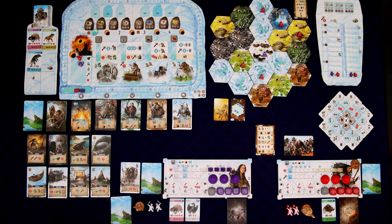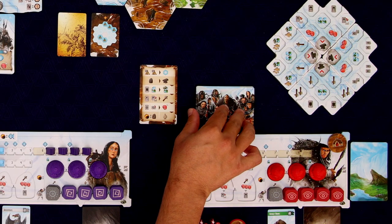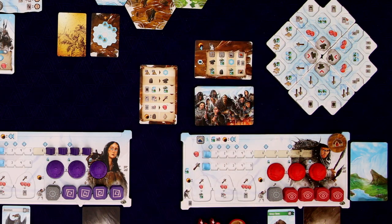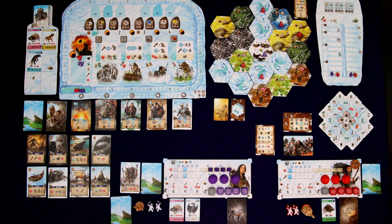There's a lot to explain here, but as usual I'm going to explain it as we play, so let's just jump right in. Our solo opponent is first, and on their turn all you do is take the top card of their action deck and flip it over. Each of the four columns corresponds to the four different board actions you can take, so we just look at where the meeple is — that's the action the AI wants to take.